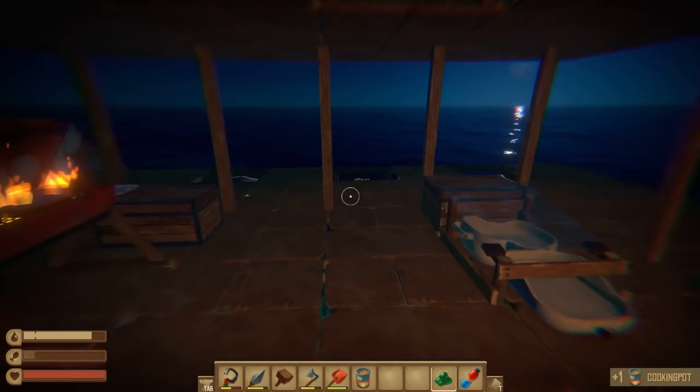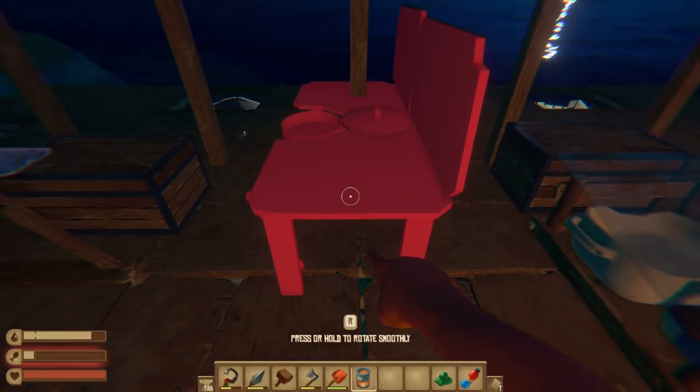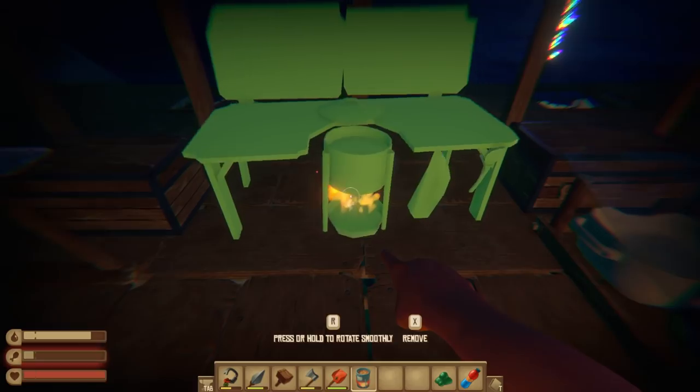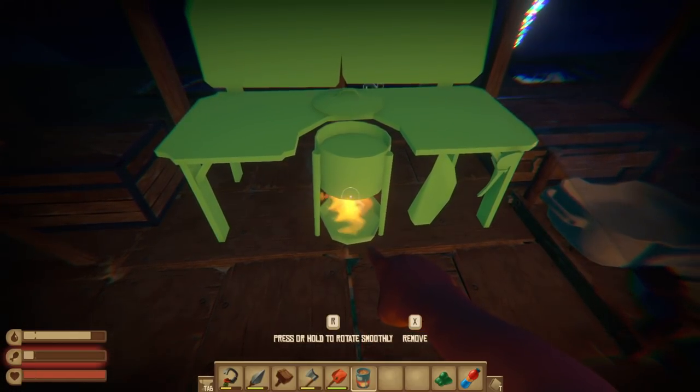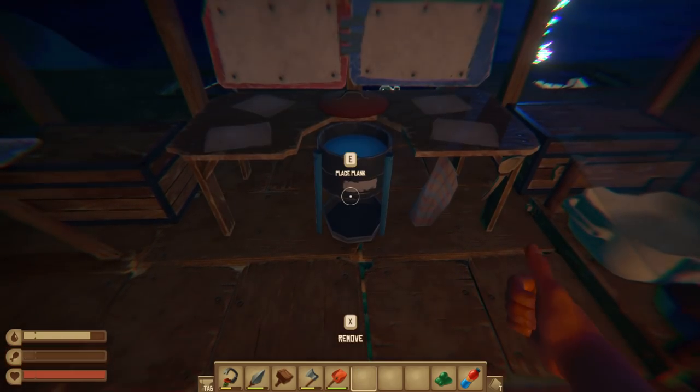Let's make a cooking pot. I put my plastic away — there we go. Cooking pot. Let's find a spot for it. I'm thinking we put it right here because I might end up putting walls on this. And boom, there we go.